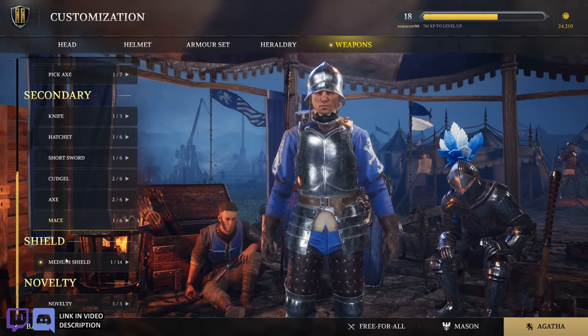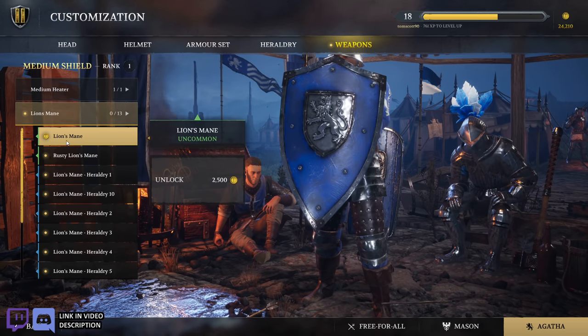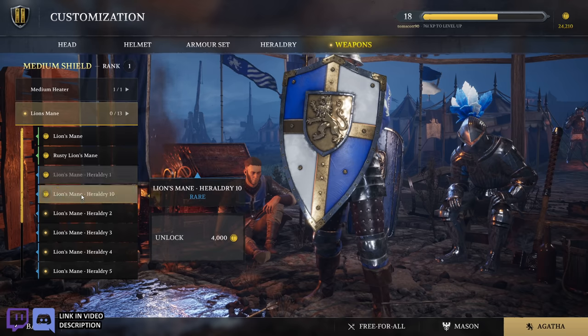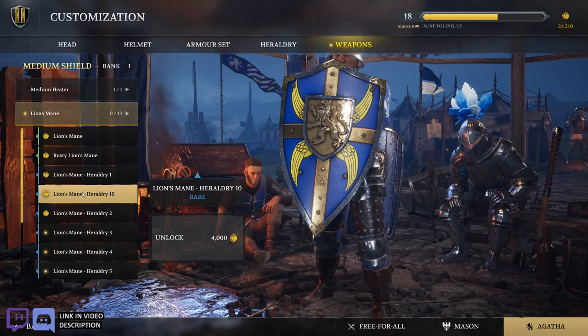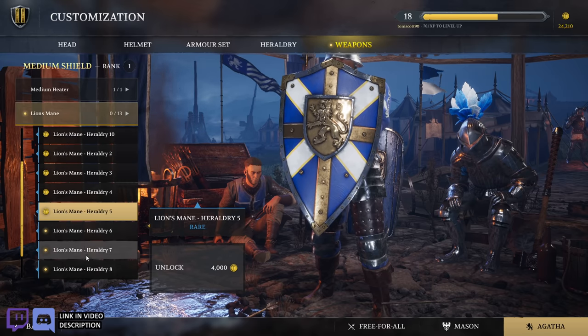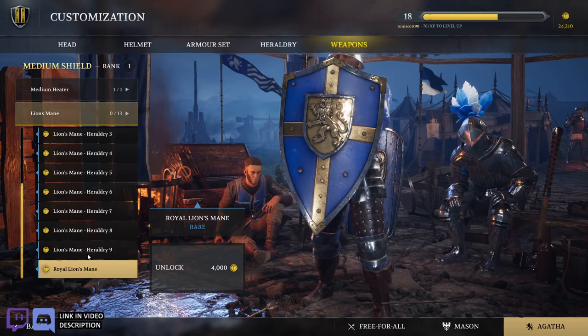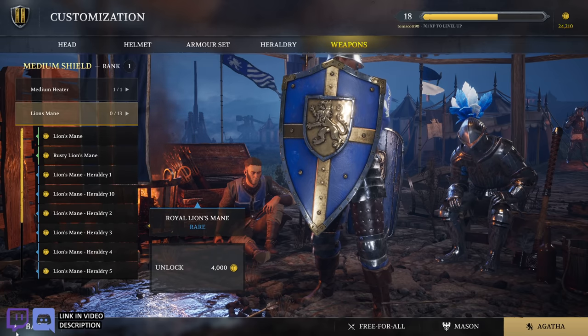Any secondaries? Medium shield — the medium heater and then the lion's mane. This looks like a bunch of bananas. Very standard, medieval looking shield here. All the different varieties — I don't think I missed any.